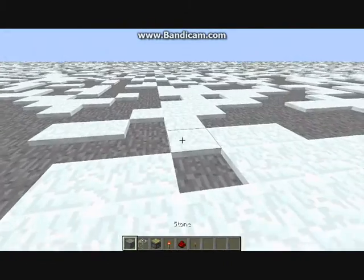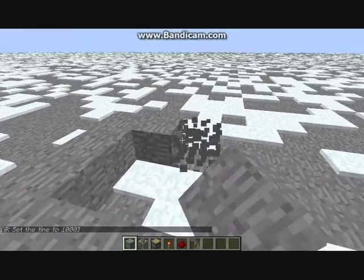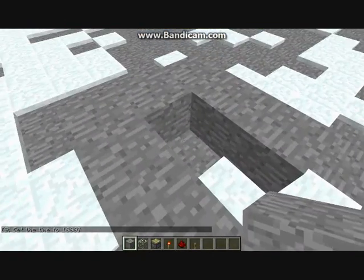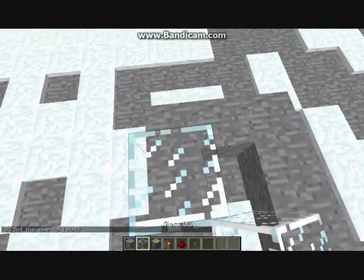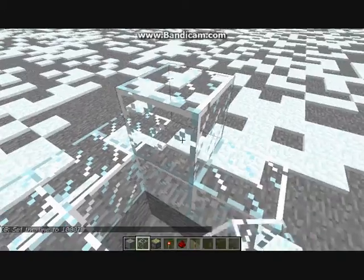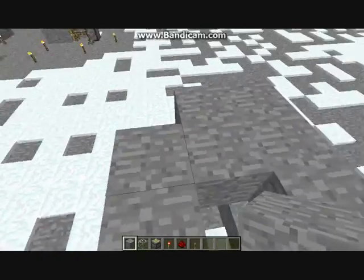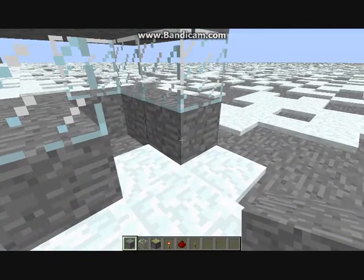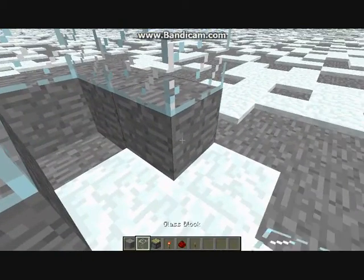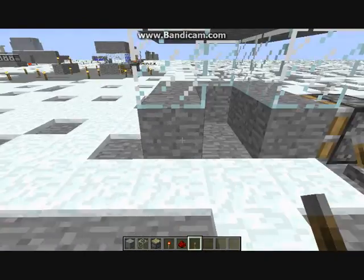I'm going to quickly show you how to do this. You basically just build a three by three little interview box kind of thing. You can put glass in it if you want, or leave the glass out. Then on this block here you just place a piston behind it and put a lever on that, and there you go.